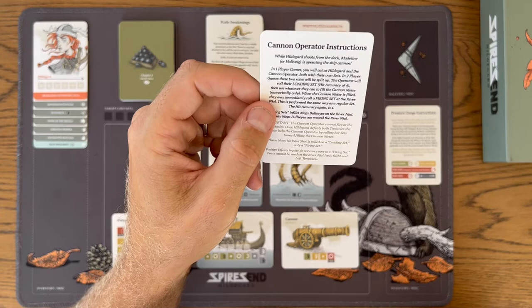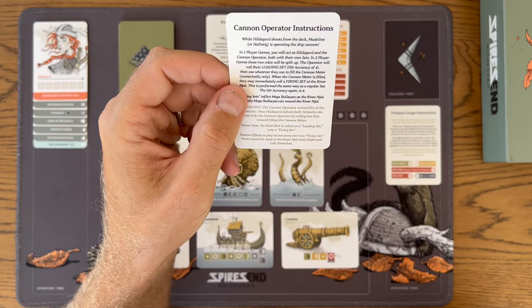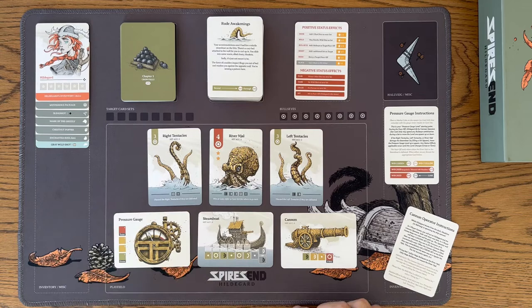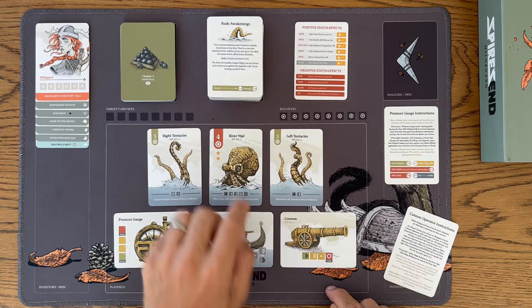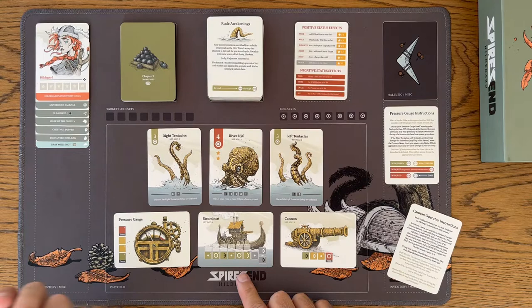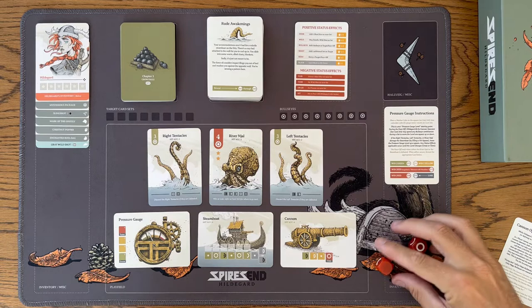In a one-player game, you will act as Hildegard and the cannon operator, both with their own sets. In a two-player game, the two roles will be split up. The operator will roll their loading set with an accuracy of four, then use whatever they can to fill the cannon meter numerically. When the cannon meter is filled, you may immediately roll a firing set at the River Nijal. Hildegard's shooting at the tentacles is occurring at the same time as the cannon operator loads up the cannon and fires at the main boss. You do your set the same way as normal — hit accuracy is four for both.